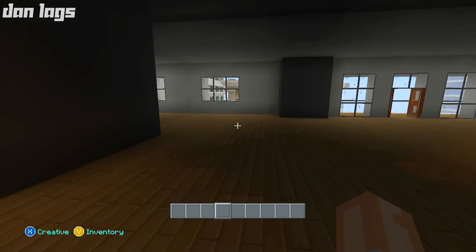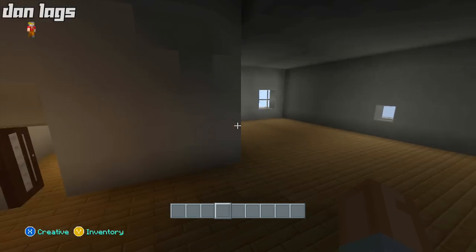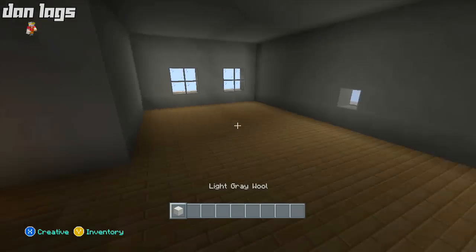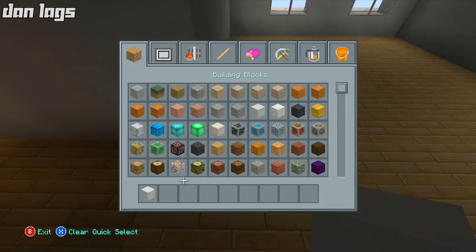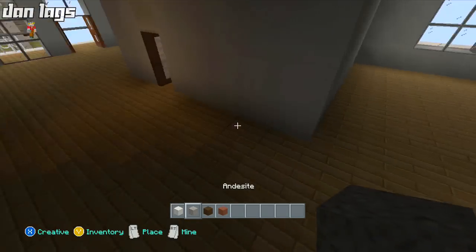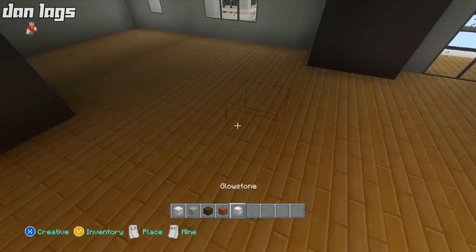So we've got a door connecting to the elevator and a door connecting to the staircase. Now I want to lay out some space - I want to keep this kind of open because that always looks good. I might use some different blocks throughout the build, like some andesite, dark oak wood, and acacia wood so it's not all white and gray. I'm also going to place some glowstone down.